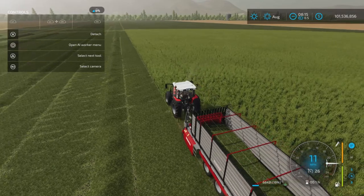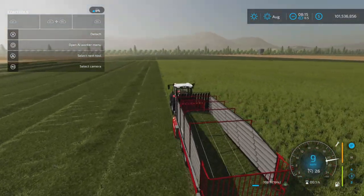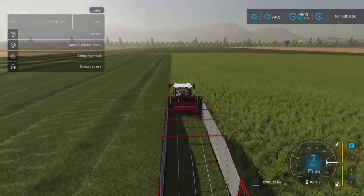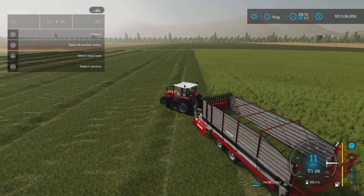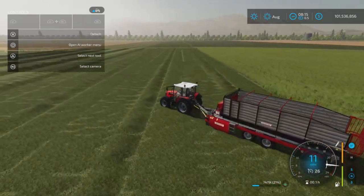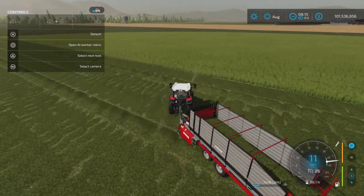Very handy if you don't like baling or picking up stuff — it'll pick up the grass for you, like so. It will not pick up grass that's already on the ground though, because it's a mower, not a forage wagon.